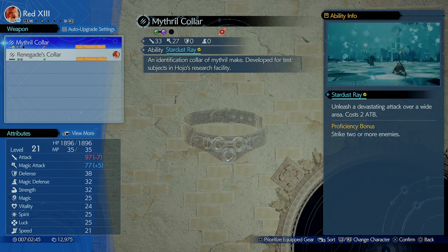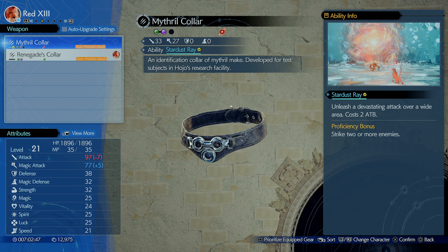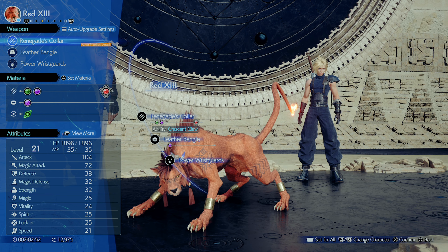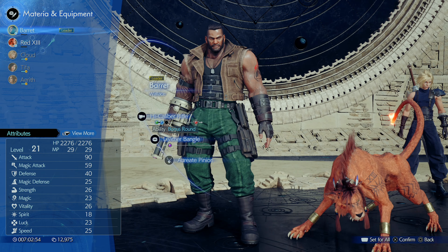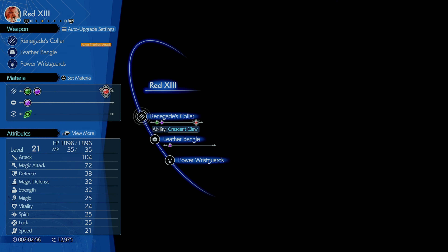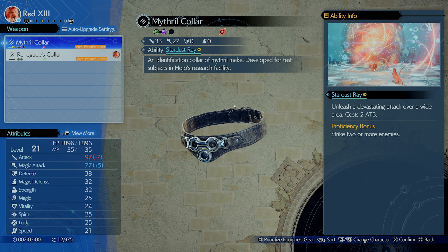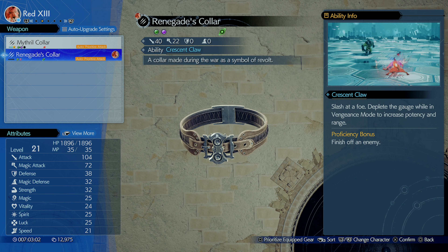We do lose a Link in our Materia, but other than that we have the same amount of slots it looks like. Oh no — we also lose one Mithril slot on this one as well.